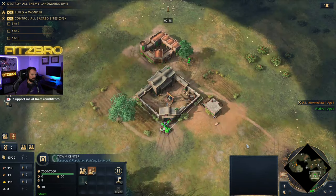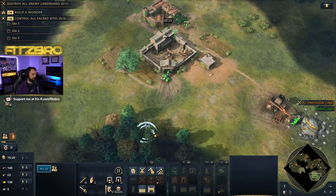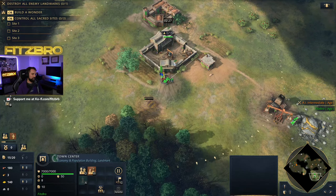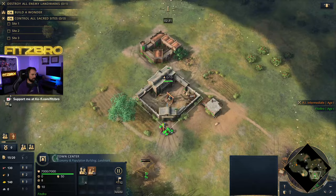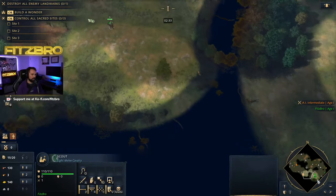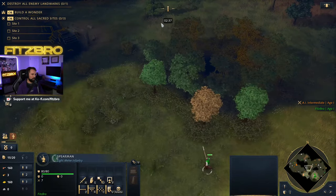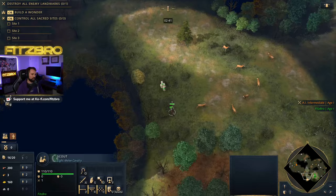Come back, drop off some more sheep. Once you have enough, you can go build a lumber camp, and then they'll do a house. We're up to ten villagers on food now. Look how fast the spearmen are out — that was under two minutes and 20 seconds. That was a great time. I'm going to be in his base before three minutes harassing his villagers.